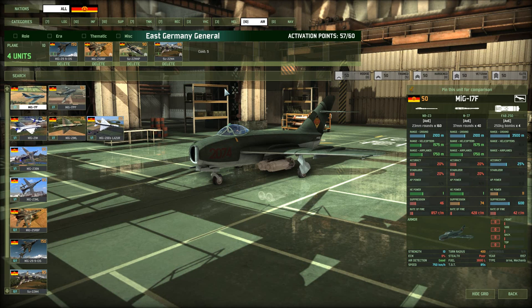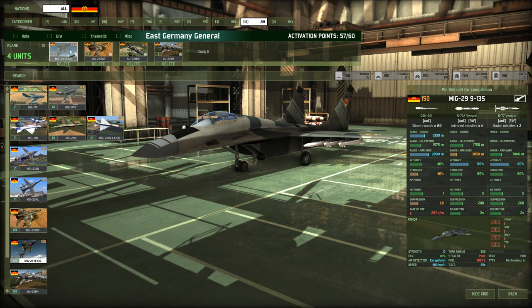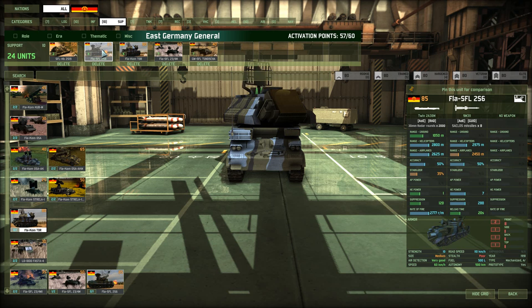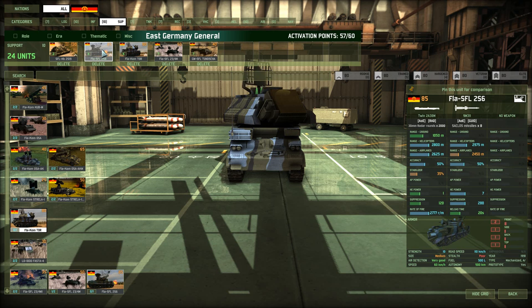Now, air — we really need a tank sniper in here. Interestingly, he has four slots but only four aircraft, so the ones we see are very high veterancy. For example, one elite MiG-29-913S — fire-and-forget Vympels, exceptional air detection, 900 kph, 40% ECM, and 300 turn radius make it a very capable fighter. I would pick two though, because if you lose this one you lose a very significant amount of your AA capacity, since it has the longest AA range in the deck. Definitely going with two of these.